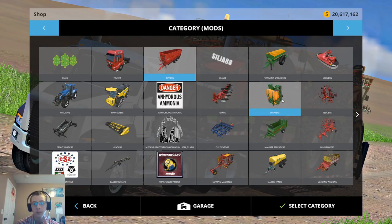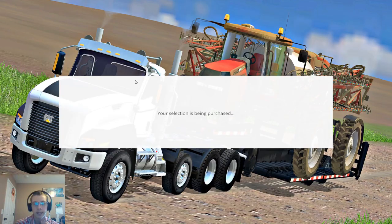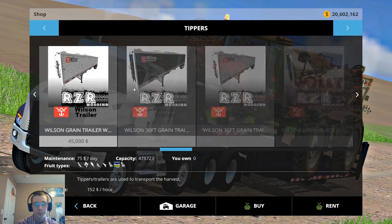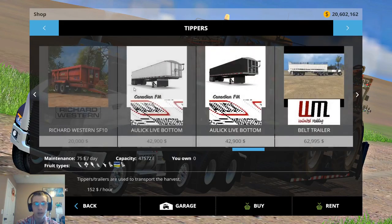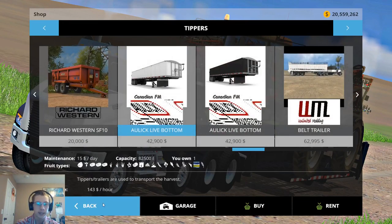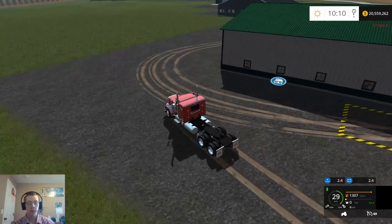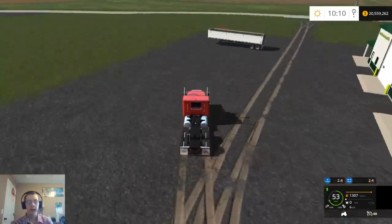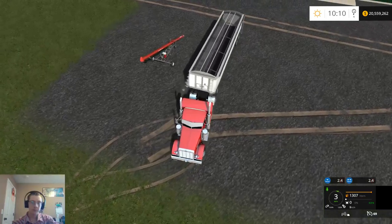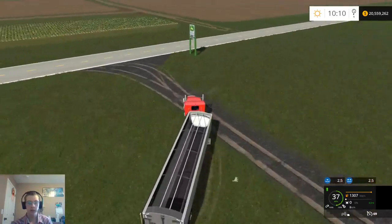We're going to buy an auger wagon — we'll get the second DIAC or whatever it's called. We'll see how well it works with one of these trailers to see if one would accept fertilizer. I think I had to add it to my multi fruit or something like that — I can't remember how I got that to work. Let's check out the Olek live bottom trailer to see if this will work. Let's see if we can purchase from inside the building first.